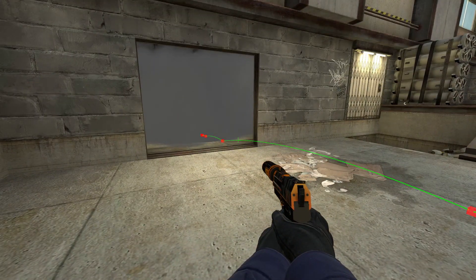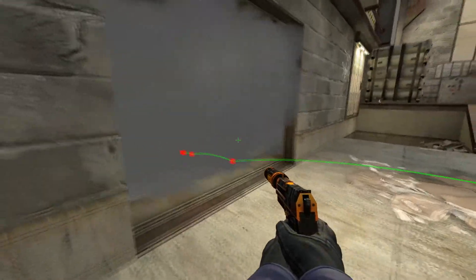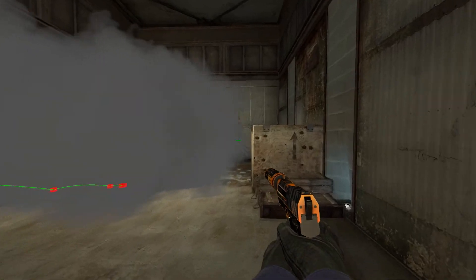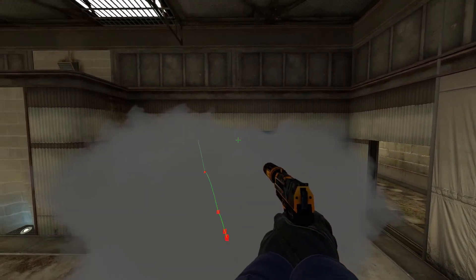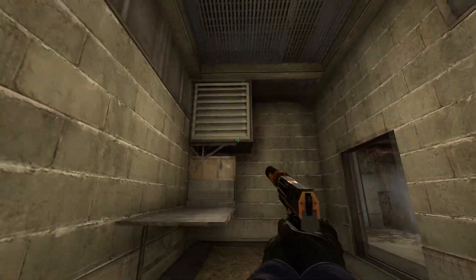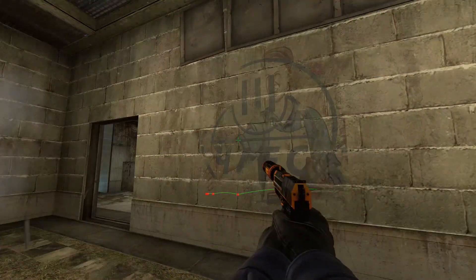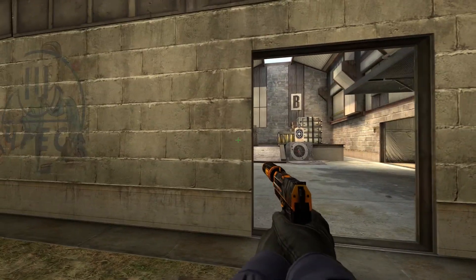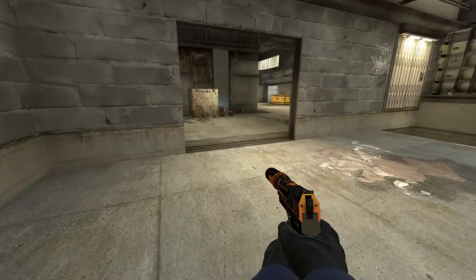This smoke grenade here, for example, is just horrible. Because all it does is hurt you. The terrorists can now pass by without being seen and can actually get into vent room or checkers without being seen. And they can backstab the guy that plays vent, if you have a CT playing in there. And they can pop out here pretty unexpectedly. So this smoke grenade was horrible.